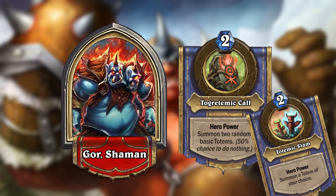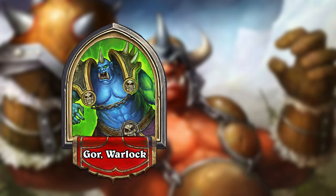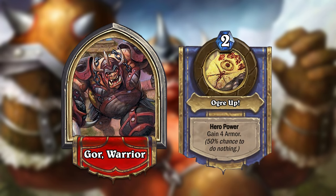Unlike the other ones, this is actually not the upgraded version of the Shaman Hero Power, since I feel that one really sucks. Gore Warlock has the hero power Ogru Tap, which will draw a card for 2 mana, but has a 50% chance to do nothing. And finally, Gore Warrior gives you Ogre Up, which will gain 4 armor for 2 mana, but like the other ones, this one also has a 50% chance to do nothing.